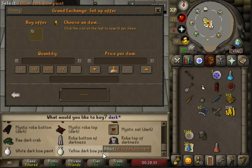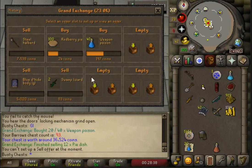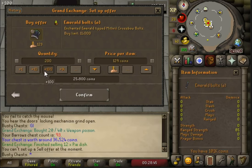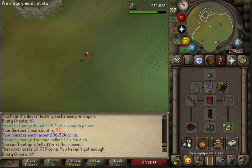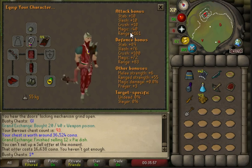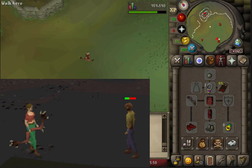Dark bow! I'm just seeing if we can afford one of the color scrolls just to make it a bit fashion scape - 160k, we might get that later on. This dark bow we're going to be using all the time - it's insanely overpowered. Full red d'hide locked and the dark bow looking like an absolute beast - 161 range bonus. But there's an effect this dark bow has that is just stupidly overpowered, and we'll get to that at the start of the next video. Thanks all for watching, see you soon, bye.